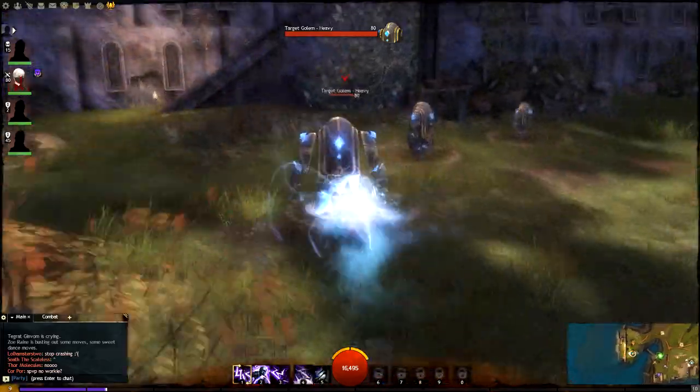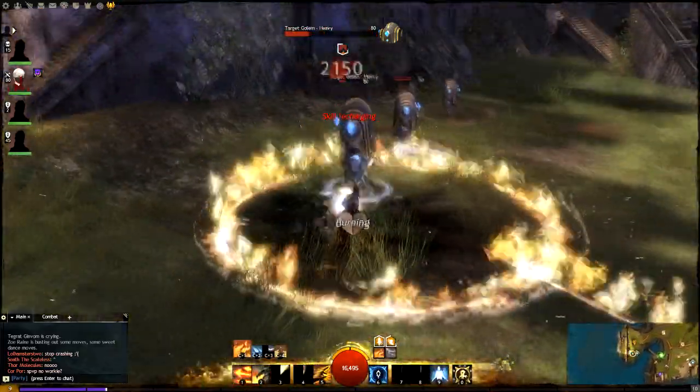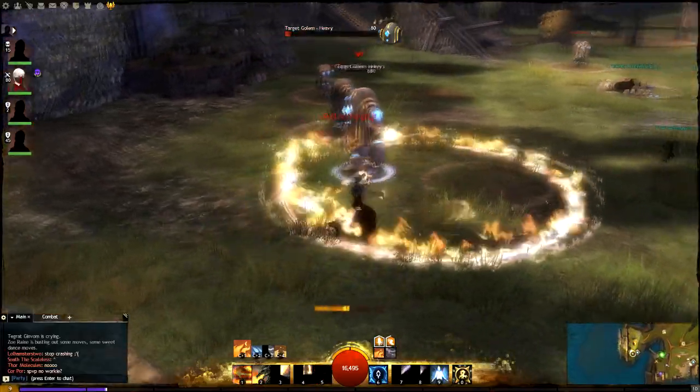You start in air attunement, use Ride the Lightning to Updraft, switch to fire attunement, Burning Speed, Ring of Fire, Arcane Blast, Arcane Wave, and Fire Grab.